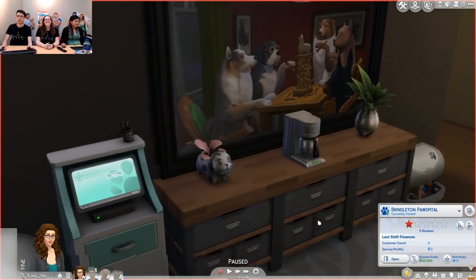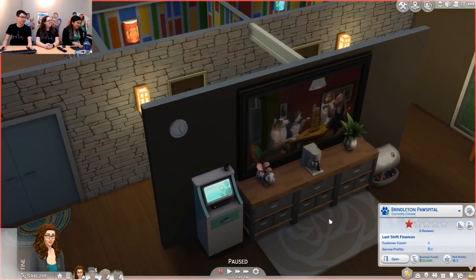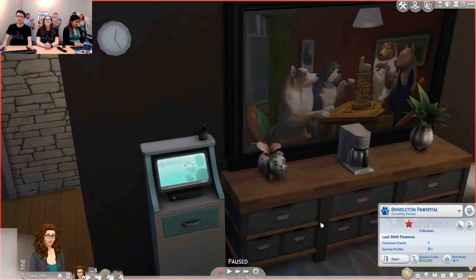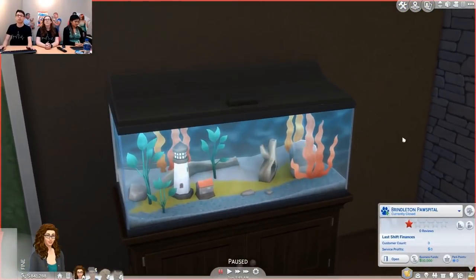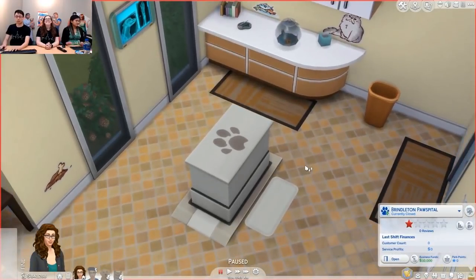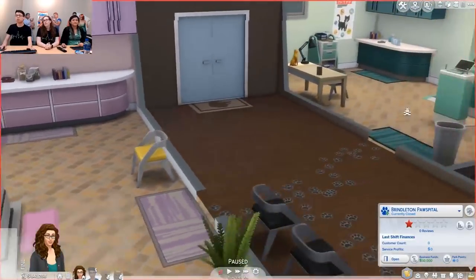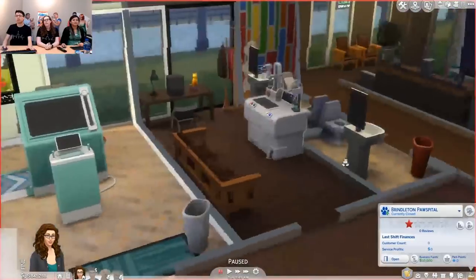We've got this awesome new aquarium — a lot of people on Twitter commented how nice it looked. It does look really nice but we have no fish in it. We've got an exam table over here — you're going to see this in action real soon. We've got a much more pink exam room over here. We have a surgery room with a mystic machine we'll go over later. And we've got a nice little office, plus some multicolored bathrooms. Let's go ahead and start — we can open up the clinic.